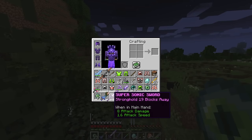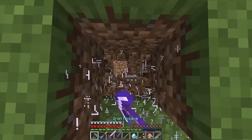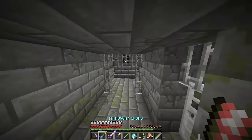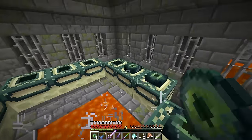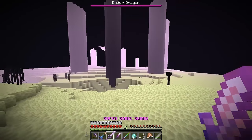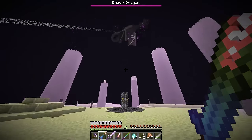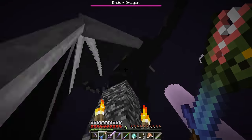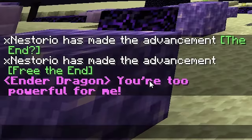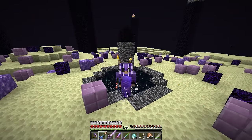The dragon tamer sword leads us straight to the stronghold — 19 blocks away, right underneath us. We dig down, find the portal room, load in the eyes of ender, and jump in. The ender dragon comes down and we hit it with the hungry sword — one hit, and the ender dragon says 'you're too powerful for me.' That's going to be it! Hope you enjoyed — let me know your favorite invention in the comments, and bye!